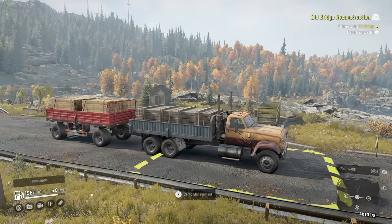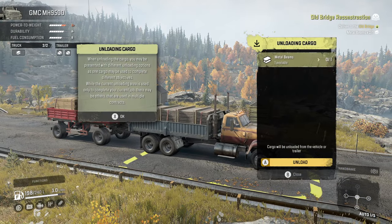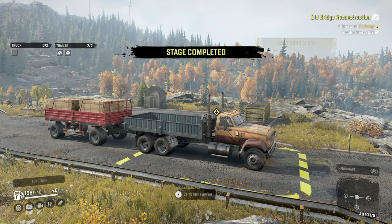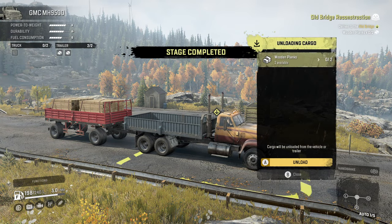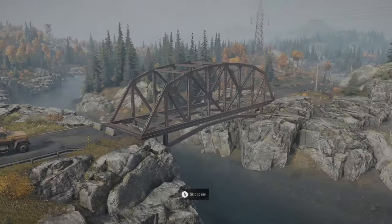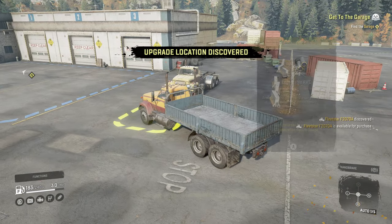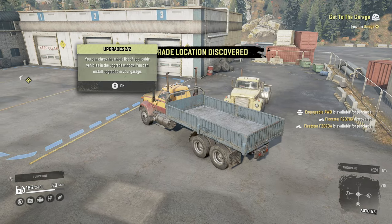Now you've completed the bridge, leave the trailer behind because it's only dead weight now that will get you stuck. You can always come back for it later as vehicles and trailers will remain on the map forever if you leave them. Finish the tutorial by heading to the garage, switching to Alaska and then back to Michigan — you're then ready to free roam to do whatever you want.